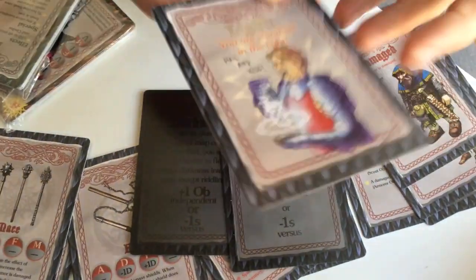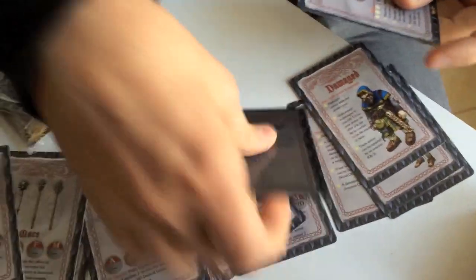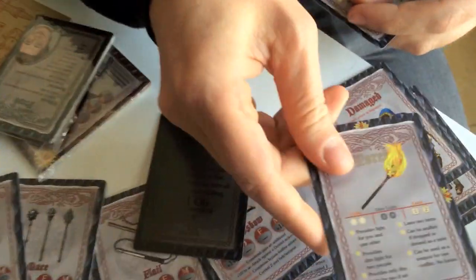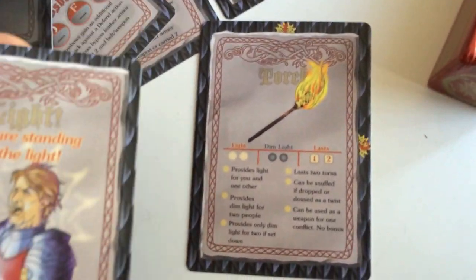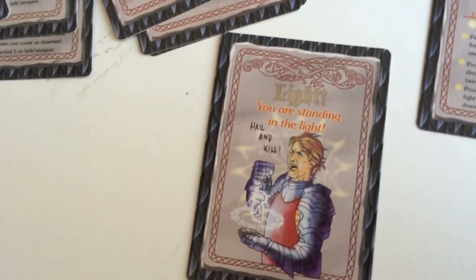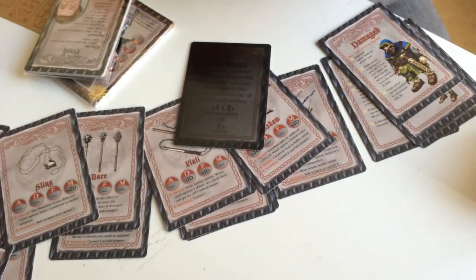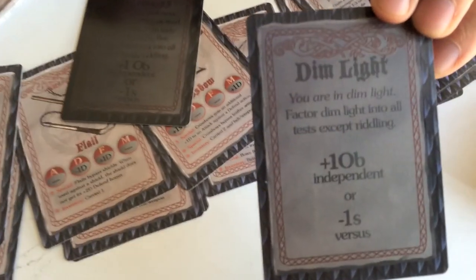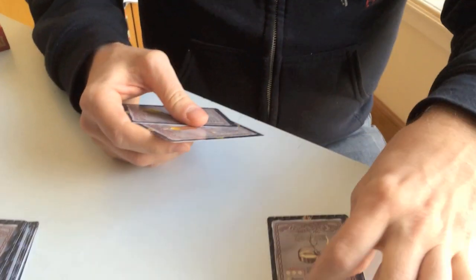There's the dim light card and the 'you are in the light' card. So if you are using a torch and you have a buddy, you would take the torch card and then your buddy would flip over their 'you are in the light' card. If there were other people in the group, they would bust out their dim light cards — up to two more people would use their dim light cards.